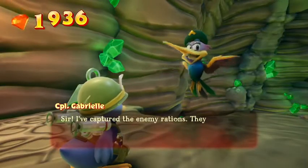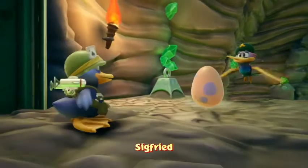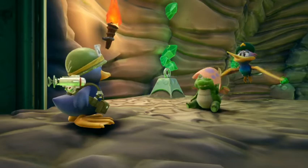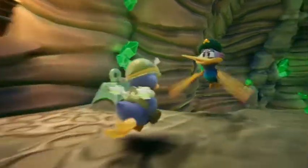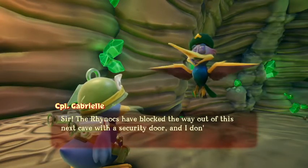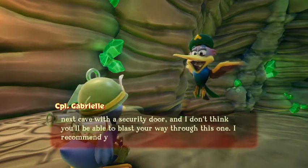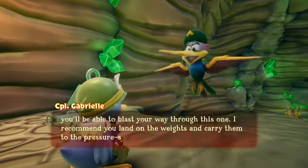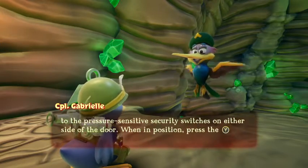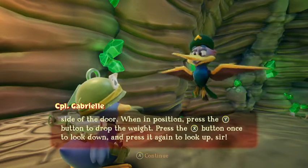'Sir, I've captured the enemy Rationals. They won't march far on empty stomachs.' What are you there, Siegfried? 'Sir, the Rhinox have blocked the way out of this next cave with a security door, and I don't think you'll be able to blast your way through. I recommend you land on the weights and carry them to the pressure-sensitive security switches on either side of the door. When in position, press the charge button to drop the weight. Press the action button once to look down, and press it again to look up, sir.' Okay.